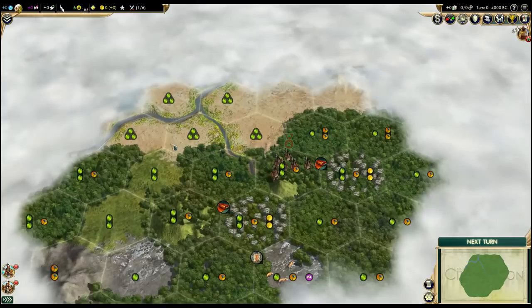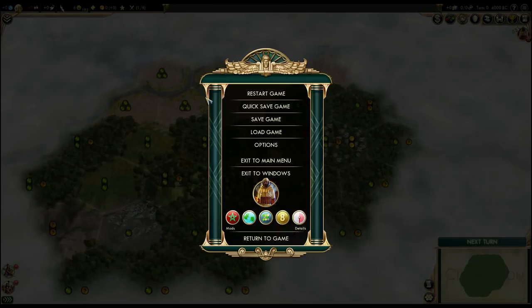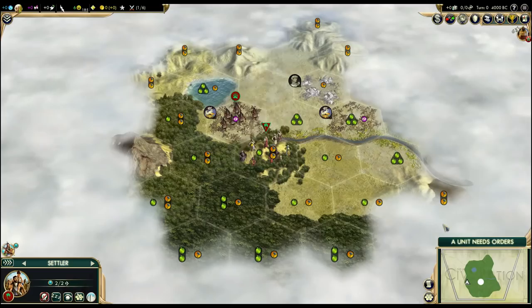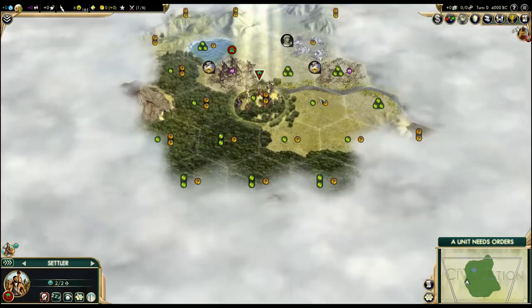So this is where we would be starting most likely, and you can see the area around. As for the third one — this is again between desert and jungle.